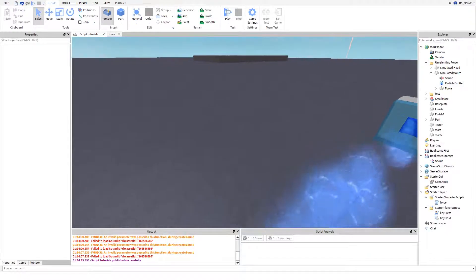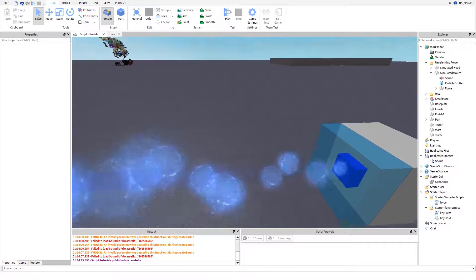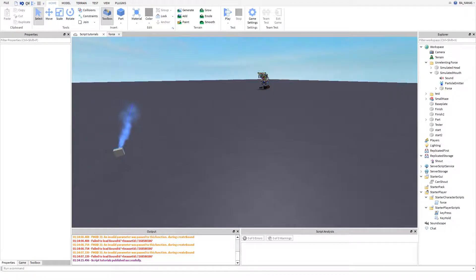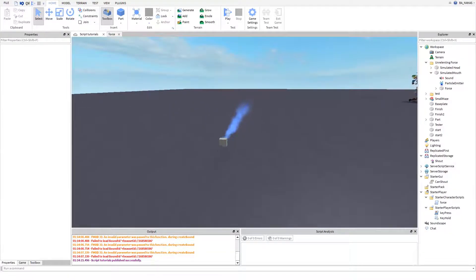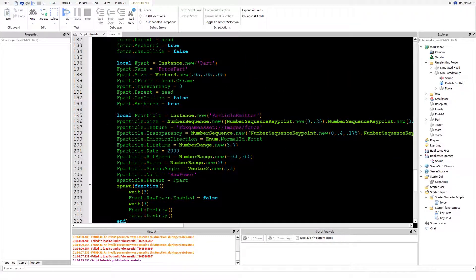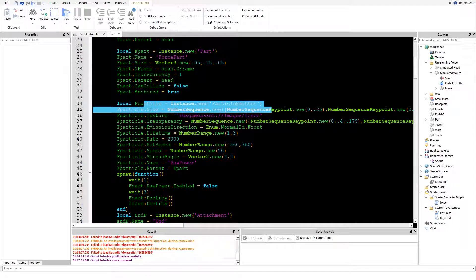Transparency should be one - that's my bad, it should be invisible. Then it's the head CFrame, although you don't really see it anyway. It's a really hard to see small part - it's almost unseeable. Yes there are more lines that need fixing. Then we parent this to head because I want things organized - it's gonna be deleted anyway. Then we set it to untouchable, uncollidable, and everything else.